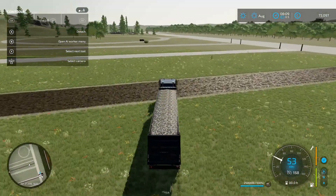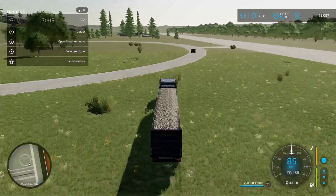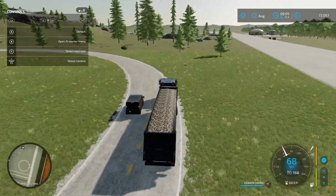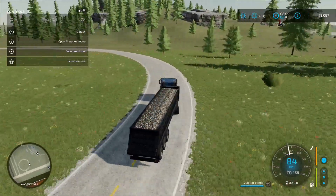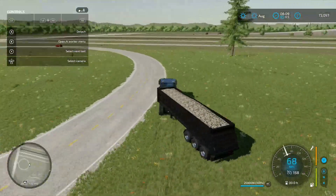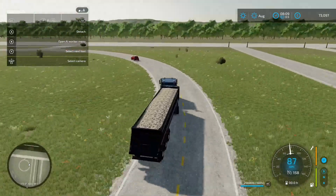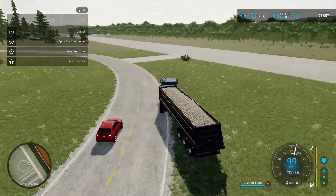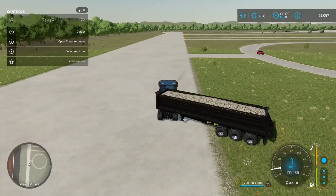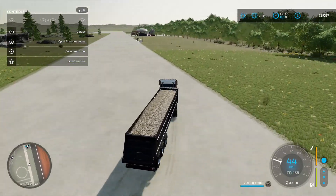We've got a bit of a skid pan over here - a circle with some cars going around. Let me get the back end of this trailer going out - oh yeah, power slide! Get the back end of the trailer out, a bit of a tank slapper on the go - and I've lost it!